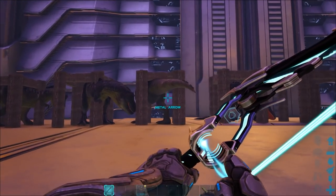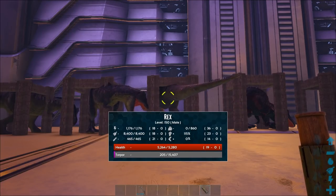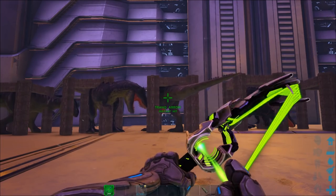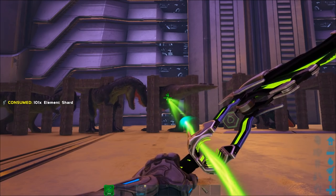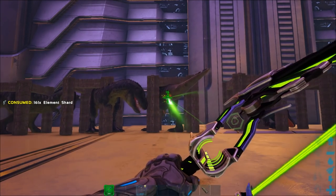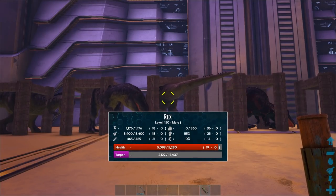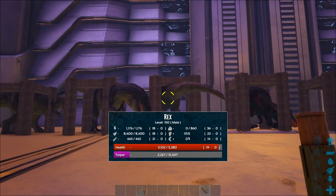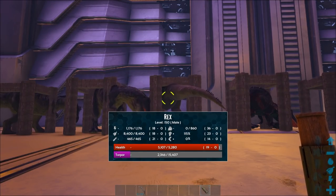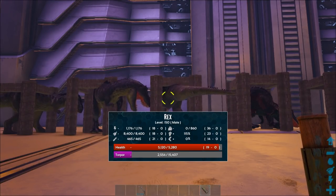This time we'll be using narco arrows to knock the Rex out. One arrow does a decent amount of torpor, and it climbs pretty fast then drops off after you stop firing. Because you can fire these really quickly, you can get loads of shots in so the torpor keeps going up as it counts each hit.